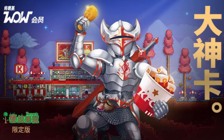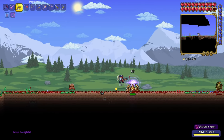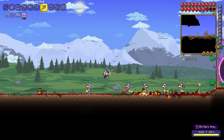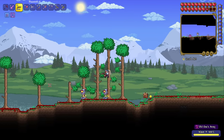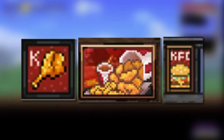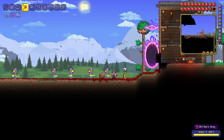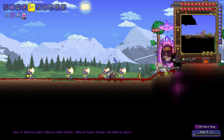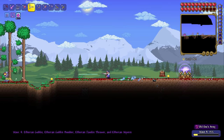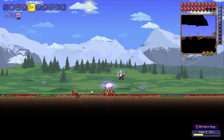KFC Terraria. That's right — for a limited time between August 15th and August 29th, players can take part in the Terraria KFC collaboration. To get started, all they need to do is redeem the code 'Terraria KFC', which will automatically unlock three different paintings. Players can also get more items by purchasing a KFC premium pass and buying a meal, which gives them a code for a loot box containing the new KFC items.